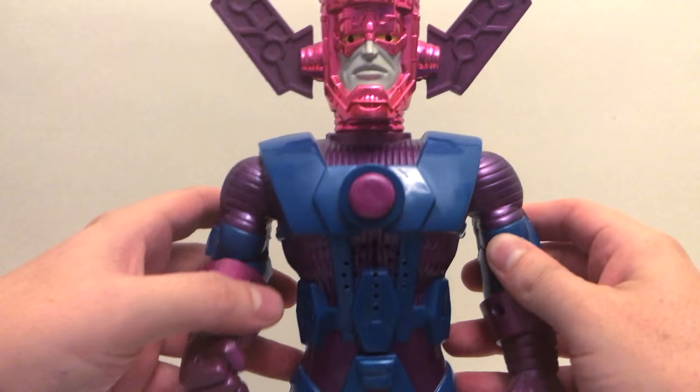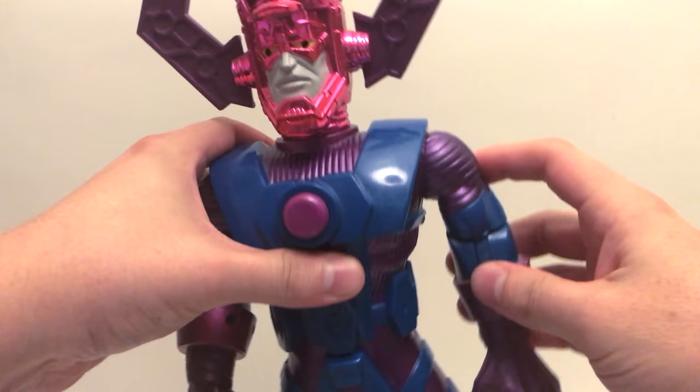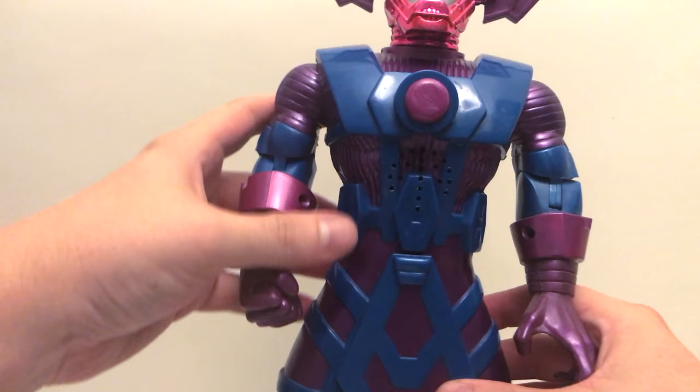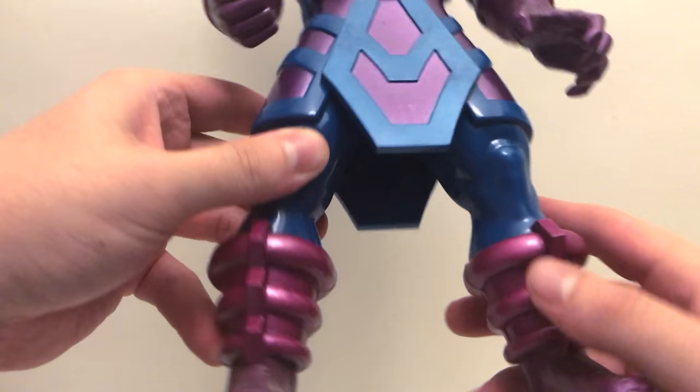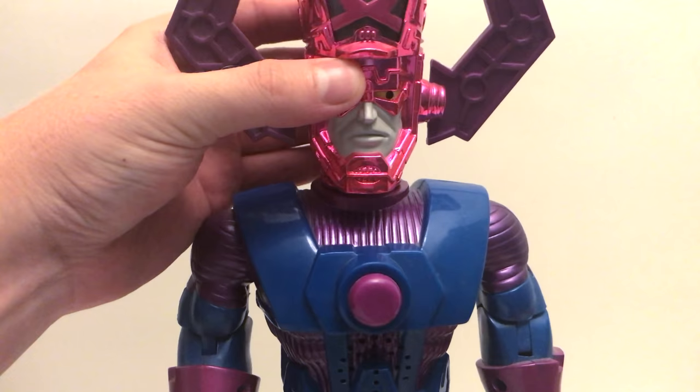His arms go up and down, he does have an elbow joint, and of course he has wrist rotation, which is actually really nice. You're not going to get any single kind of movement out of his legs — he's a stationary figure and his boots do not rotate. They look like they could, but as you can see right here, this hinders any type of movement. His head does rotate a very, very small amount, but I don't think you'll be getting anywhere close to where you want to go with that.